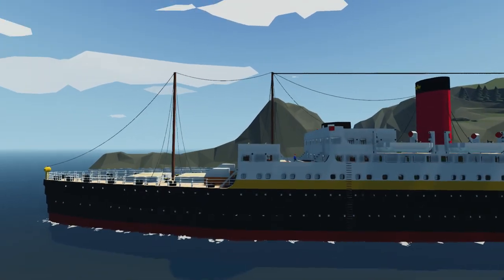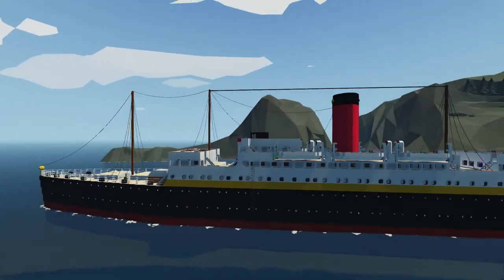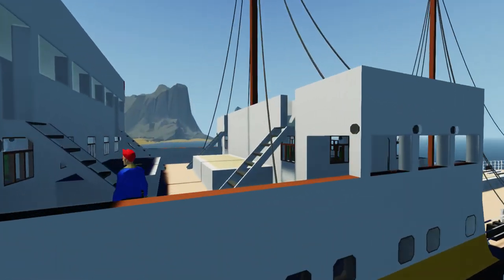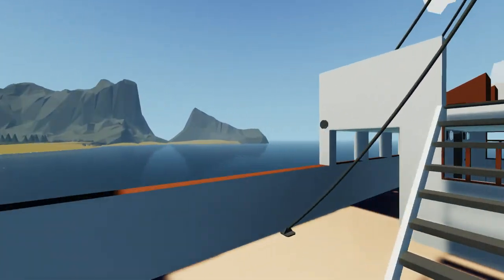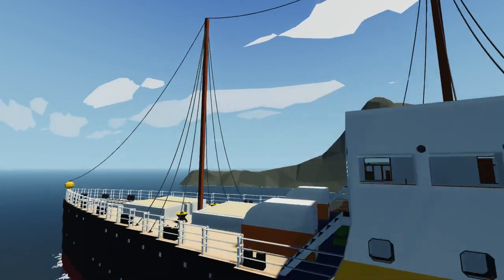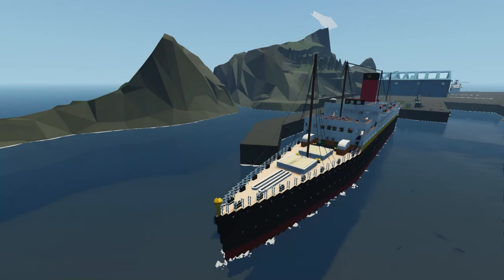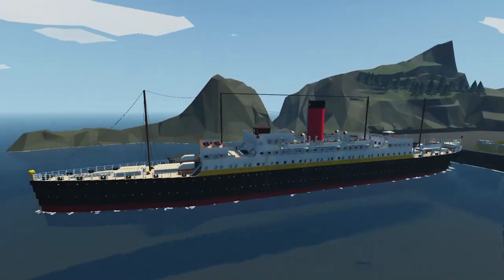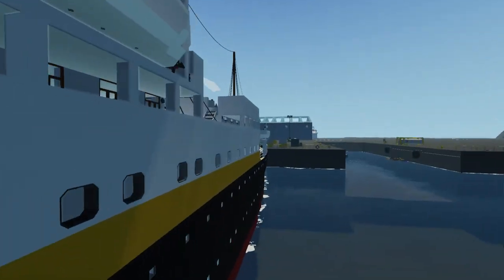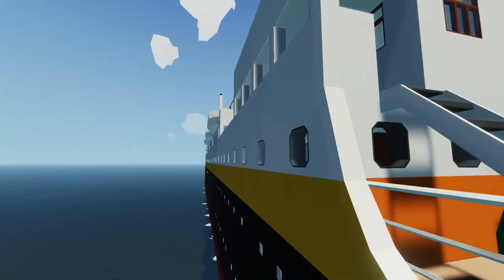The difference between the two ships I built is this deckhouse — the Ivernica doesn't have this. In real life, the Saxonia did have this, and it is an extra room for first class, of course. I also decided to add a gold line — that's the first time I've ever added a gold line. It's going to be the same on the Lusitanica and Mortanica.